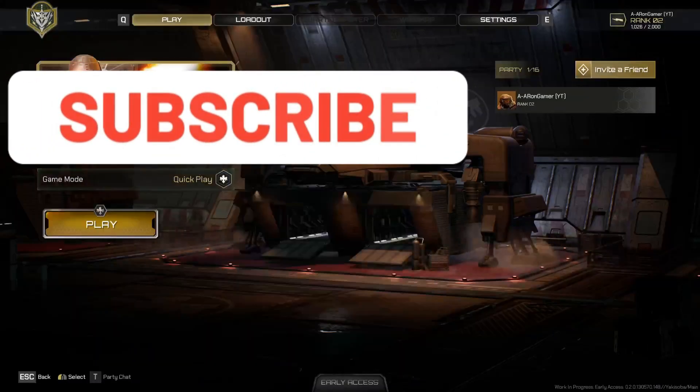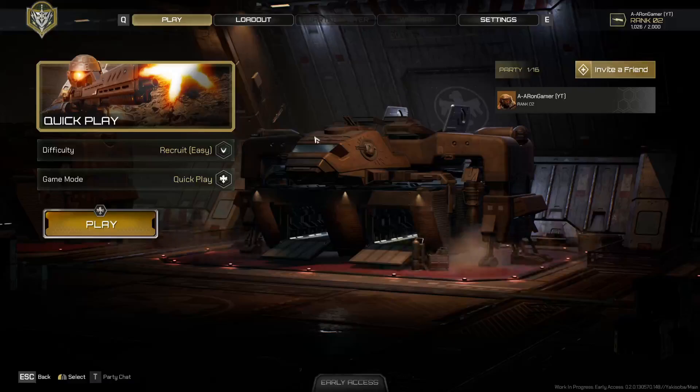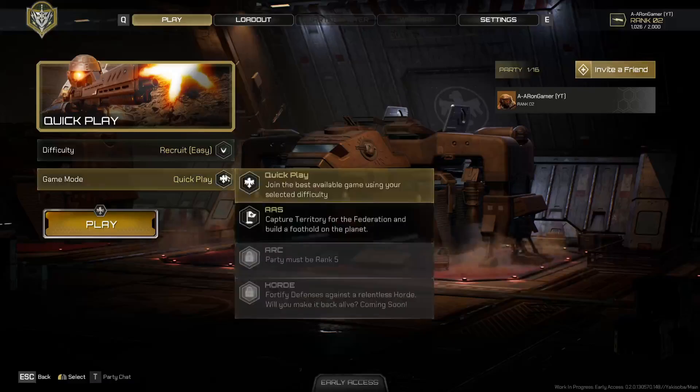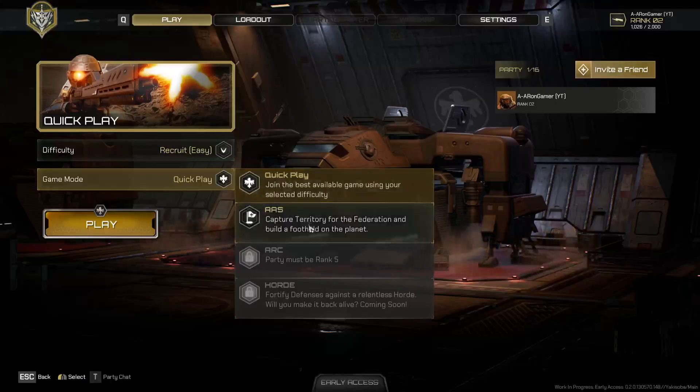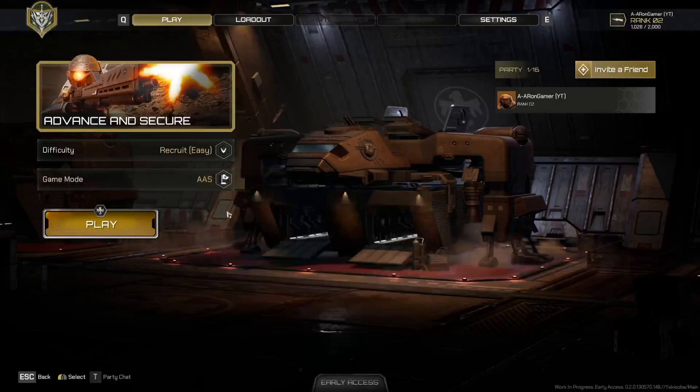What is up guys, this is eight round and yes, some more Starship Troopers. So without further ado, sit back, relax and enjoy. Last segment we did a quick play to capture territory for a federation and build a foothold on the planet. Anyway, I'm not gonna edit this out because I'm awesome like that. Let's go ahead and hop right into a game.